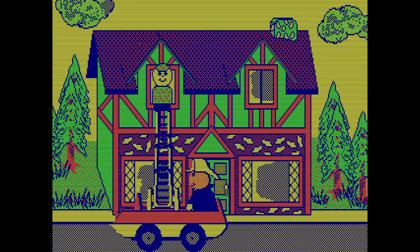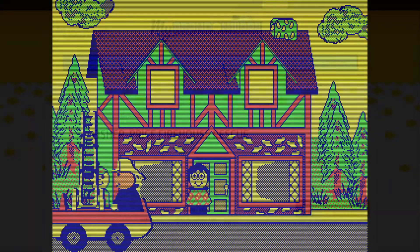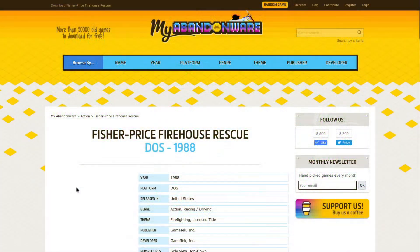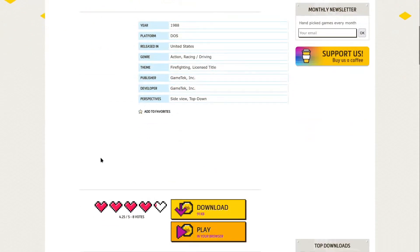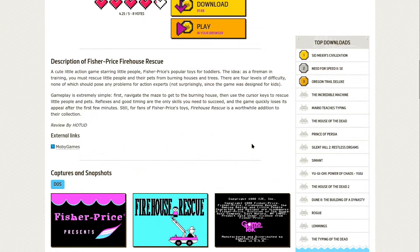Today we are reviewing a game from 1988. It's a nice game for kids called Fisher Price Firehouse Rescue. The publisher was Game Tech. Game Tech made some nice games later on — I remember a game called Humans that was made by them. It was really nice, pushing the envelope a bit. So 91 kilobytes for this game and a cute little action game starring little people.